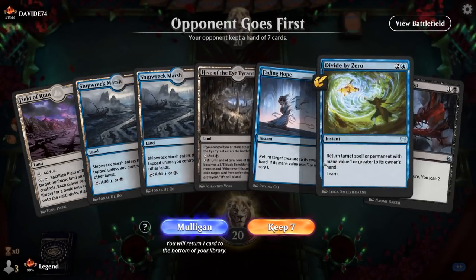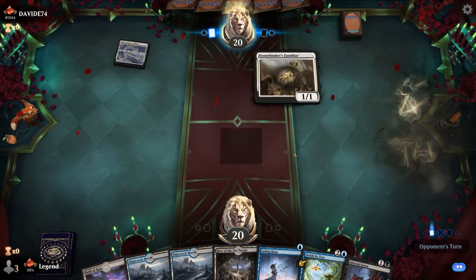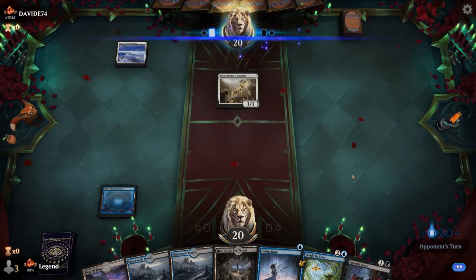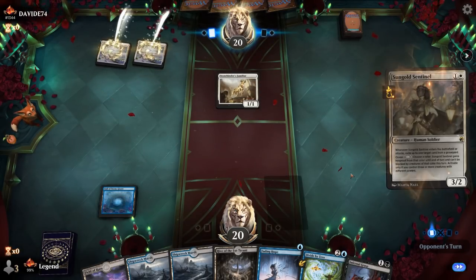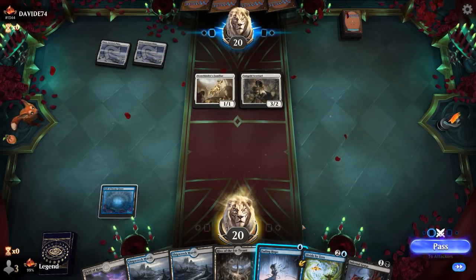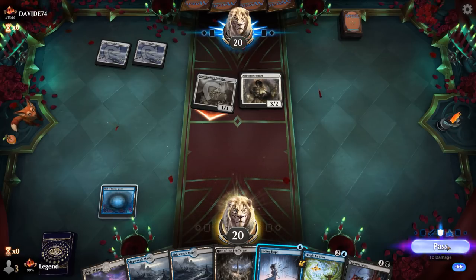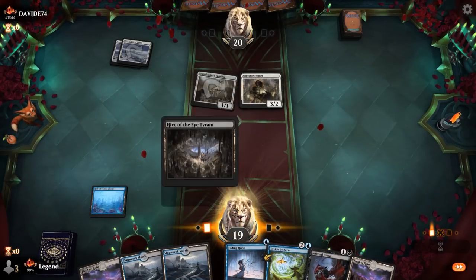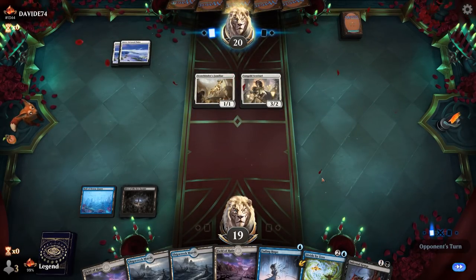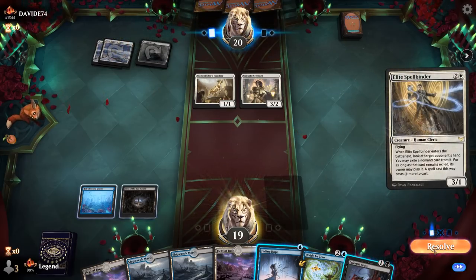Alright, we're on the draw. Hand is keepable, especially against a creature deck. Turn 1 Plains — looks like Mono White. Play Hall so we can Fading Hope, maybe bounce a turn 2 Aspirant. It's going to be Sungold Sentinel instead. Do I want to bounce that or kill it with Infernal Grasp next turn? I'll take the 1. We don't have a sweeper in hand yet. Faceless Haven is always threatening, but we do have a Field of Ruin and a Spellbinder on queue. So probably Grasp the Sentinel now.